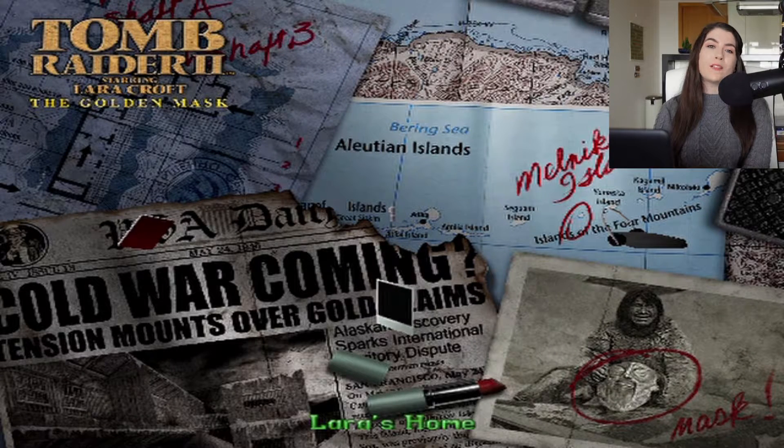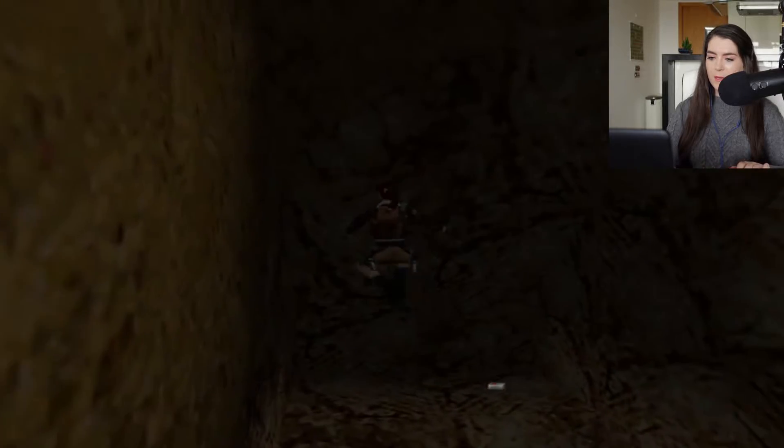Hi everyone, Suzanne here. Welcome to my Tomb Raider: The Golden Mask playthrough. This is the level Furnace of the Gods. I'm so excited to get into this level. We've spent the last two levels fighting through the abandoned Russian base, killing every Avalanche member we can find, and now we are finally getting closer to the golden mask's resting place. There's also a lot of really cool gold stuff coming up, so let's just get straight into it.